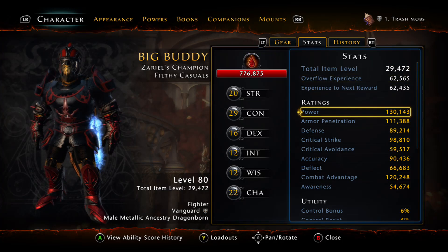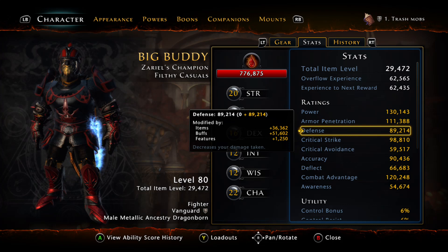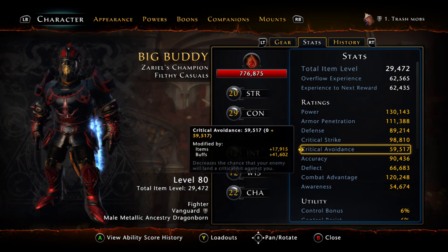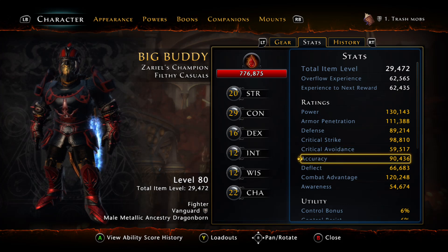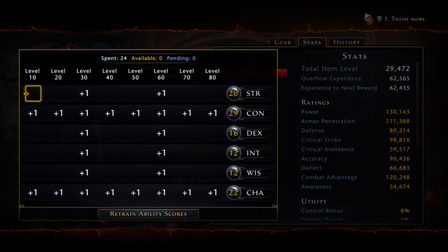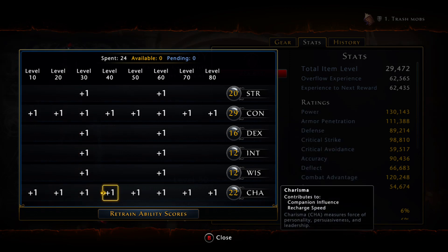Overall, these are my stats: 130k power, armor pen is a lot overcapped — I'll explain later why. Defense is close to 90k, which is good enough. Critical strike is 98k. I do the critical strike minus critical avoidance calculation, so I have about 40k more Critical Strike than Crit Avoidance — meaning my Retaliate and Bladed Rampart have about a 40% chance to crit. I have capped accuracy and almost capped Combat Advantage, which is really good for having a summon companion. I play with Constitution because with the buff Constitution receives, it's really good. And I play with Charisma, which gives Companion Influence.